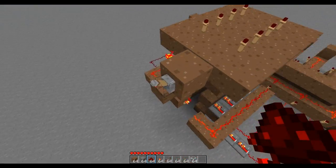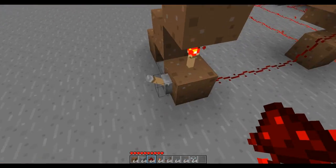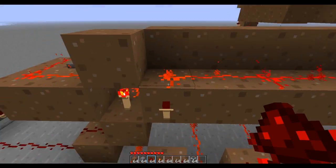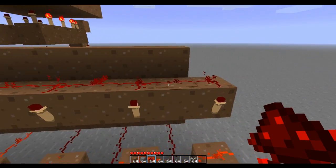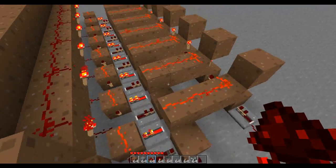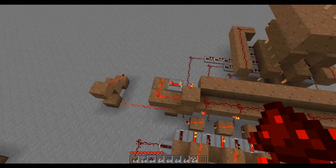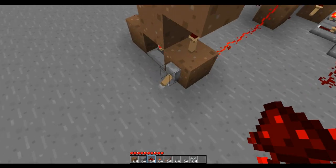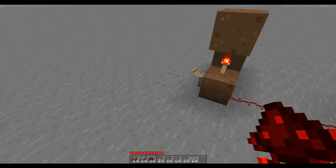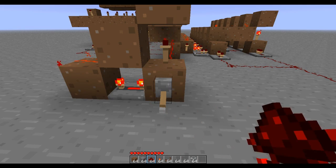Say I placed a bunch of bombs around, but then I decide I also want this plot to be a bomb. Whenever I flip the switch, in addition to starting the clock and sending the pulse, it removes power from this torch, which resets all the RS-NOR latches. So I don't have to worry about the previous bomb count — it automatically resets. The only problem is if you're indecisive: if you toggle a bomb switch on then off again, it will send a new pulse and mess up the count. You don't want to be wishy-washy about where you place bombs.